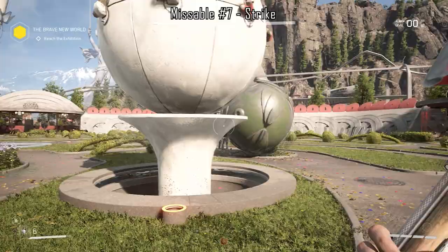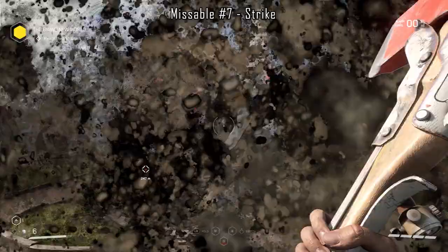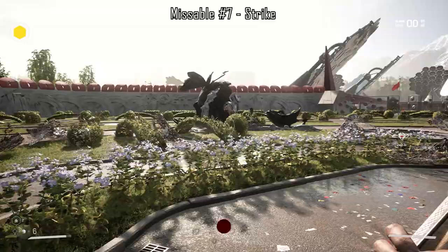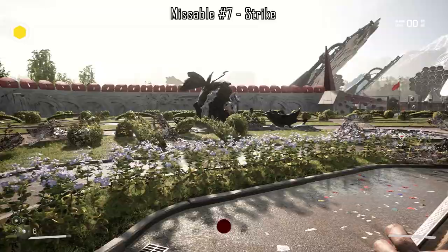For example, in my first run I destroyed four out of five statues, and in my second run I destroyed three out of five, but the achievement still popped — maybe because I destroyed one unique statue I'd missed the first time. As long as we get both achievements for Hedgie we can move on with the story progression and onto the next missable achievement.